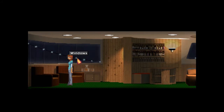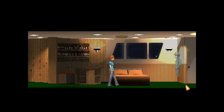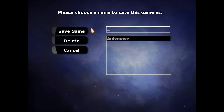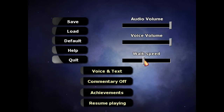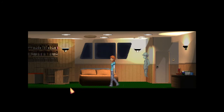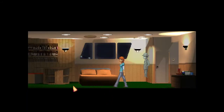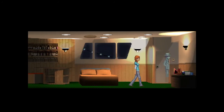Alright, time to try upstairs. And you know what? Menu, menu, menu — here we go. I might as well save here. Walking speed is actually in the options, so I'm going to turn that up. Maybe even higher. I can't tell if that's actually gone up, but I assume it has. Outside we go.